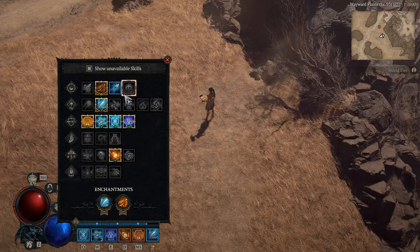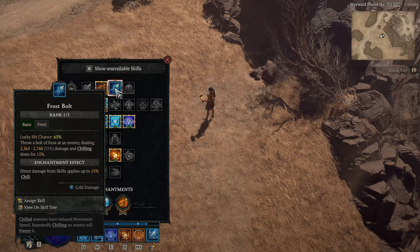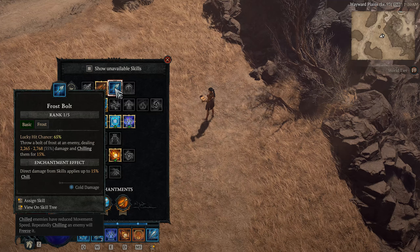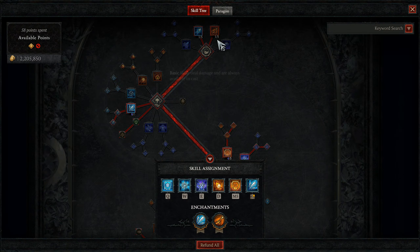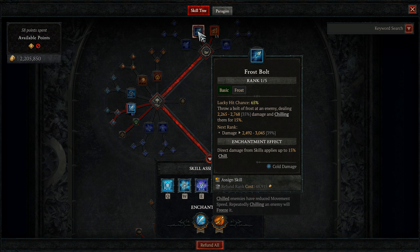We can also swap out the Ice Shards enchantment for Frostbolt when we need to apply extra chill to stagger bosses in general play or nightmare dungeons. Just remember to swap it back to the Ice Shards enchantment after the boss encounter. Starting off our class tree, we grab one point into Firebolt for the enchantment and Frostbolt because we need to take one more point here, and it helps with boss stagger.